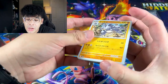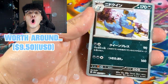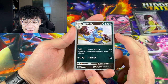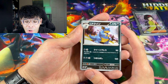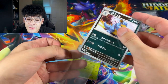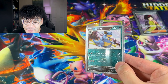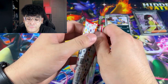We got a Drowzee, a Diglett, and then — we got the Master Ball Nidoqueen! I literally called it, this is the one I wanted. I absolutely love Nidoqueen. You love to see it! After this we got a Vaporeon. Sleeve up the Nidoqueen — this opening is actually really really dope.